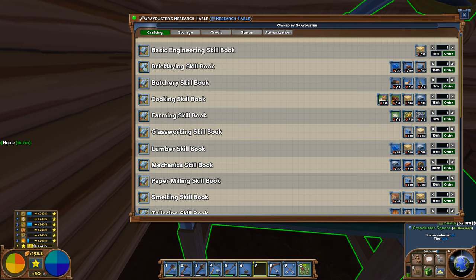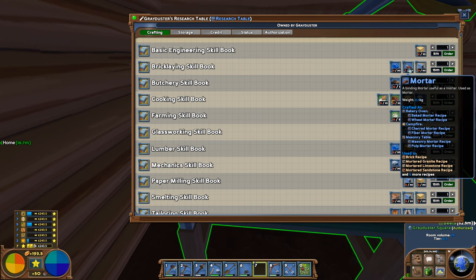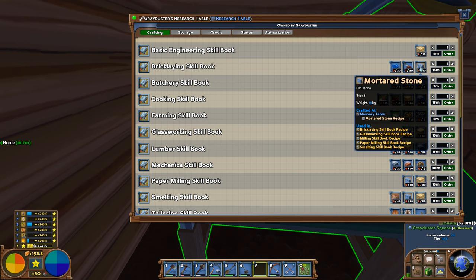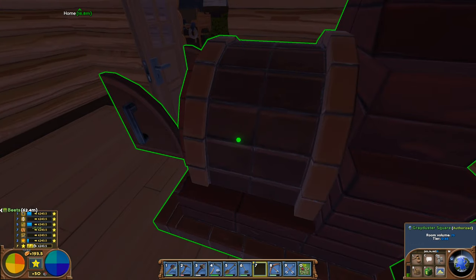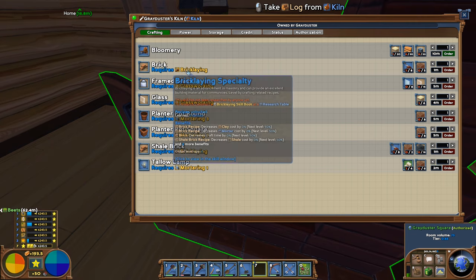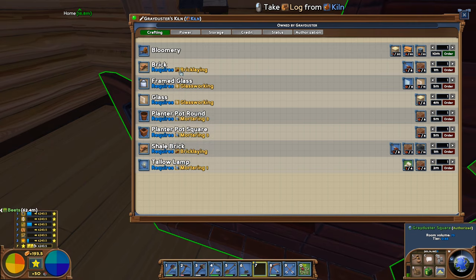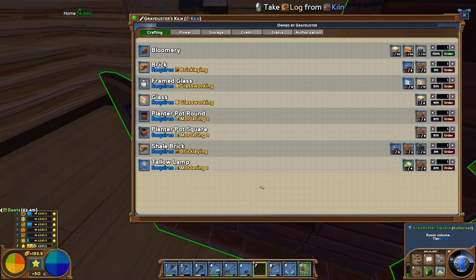One thing we're also going to need at some point is bricklaying, and that will get us — we'll need to get cloth for that, 50 mortar, which is quite a lot, and then 50 mortared stone. We've made only 20 so far. And this will be made in our kiln — bricks requiring bricklaying, which again is going to need clay and mortar.